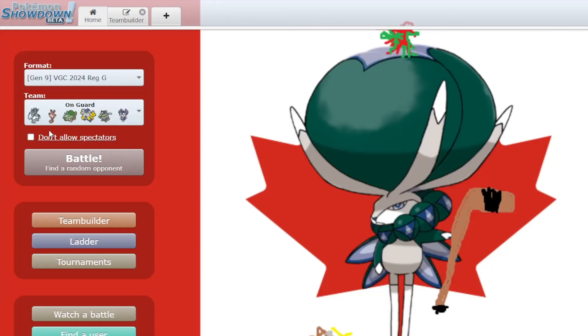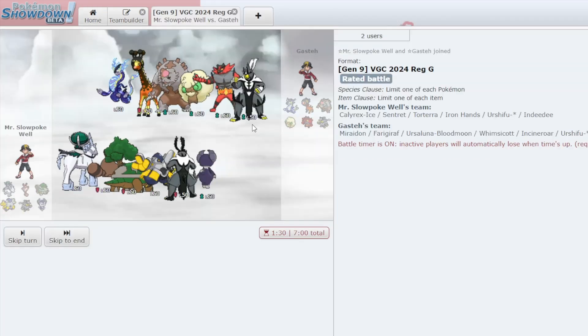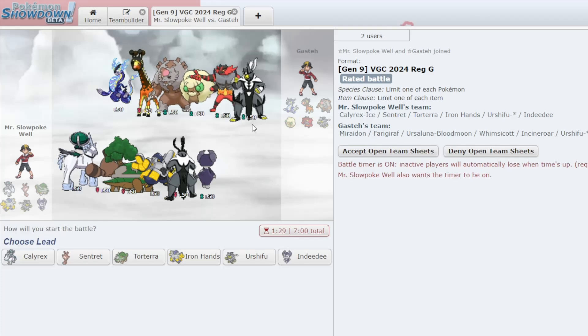That opponent was 1600s, which — I'm not exactly a World Championship contender here. 1600 is about as high as I've ever gotten on any VGC ladder. I feel like I gave them a decent fight there at least. This next opponent has a pretty standard Miraidon team, but I don't know what kind of Urshifu that is on this team — my gut is saying it could be either one.